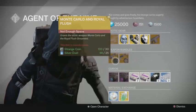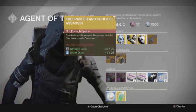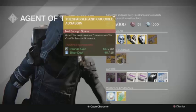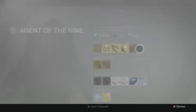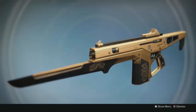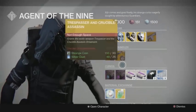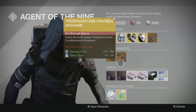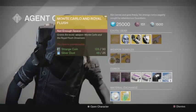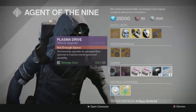There are two weapon bundles this week: the Monte Carlo with the Royal Flush ornament, and the Trespasser with the Crucible Assassin ornament. In my opinion the Crucible Assassin isn't as good as the Fallen Assassin, but both look nice. The Royal Flush Monte Carlo looks really nice. Remember, if you already have the exotic weapon and just want the ornament, you can buy it from the Silver Dust terminal in the Tower between Tess Eververse and the Postmaster — you don't have to buy the exotic bundle.